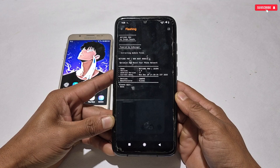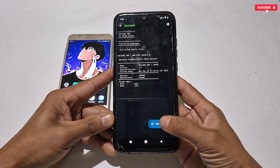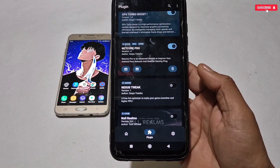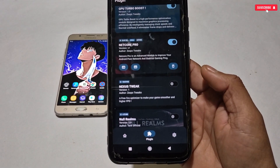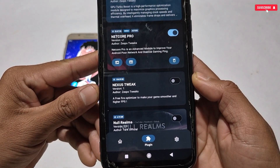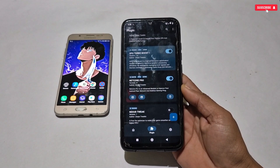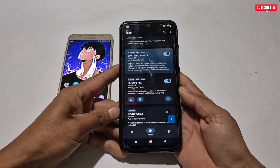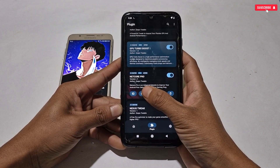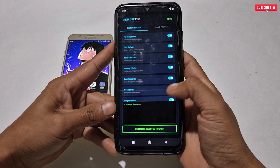After locating the module file, simply tap on it and the module will start flashing. After flashing, go back and refresh the page — the module will appear. This module also supports a Web UI, so we have to configure network settings using it. Tap on the module file then tap the icon to launch the Web UI automatically.